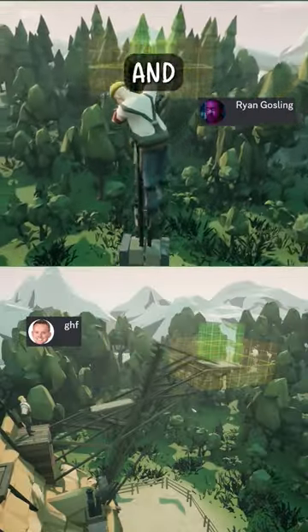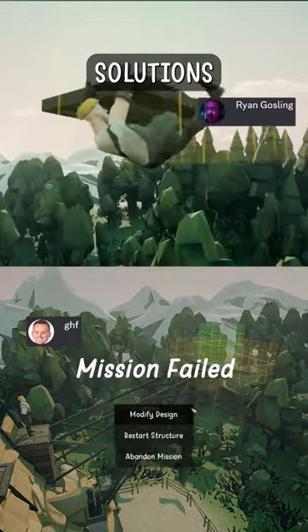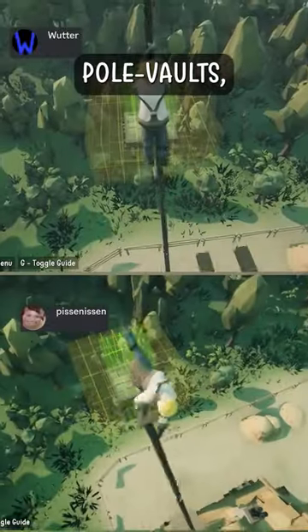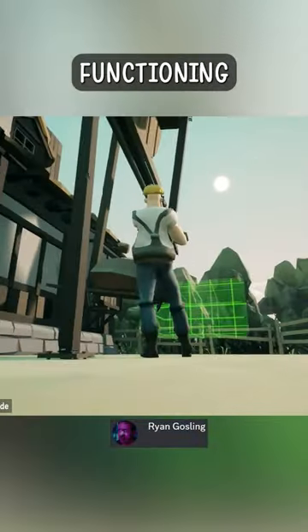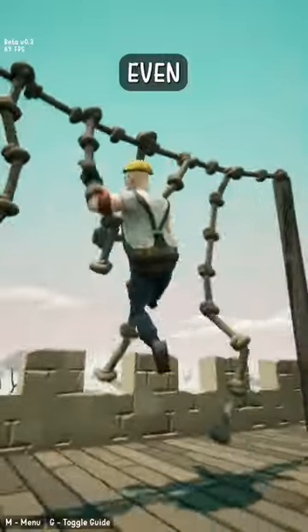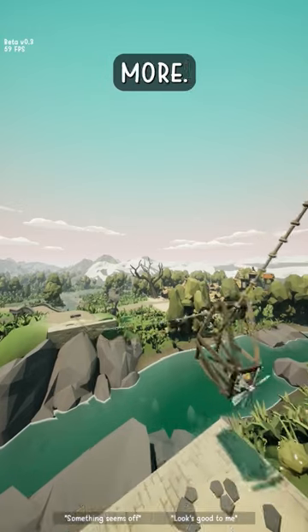Players are now going back and figuring out all sorts of crazy solutions to simple missions. Some have created catapults, pole vaults, and this guy even built a functioning gondola system. And this is just the demo, where we've not even given players the cool stuff like ropes, propellers, and more.